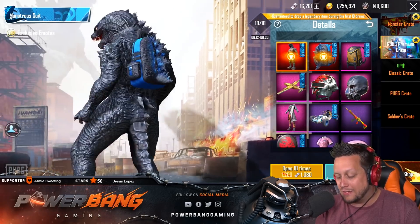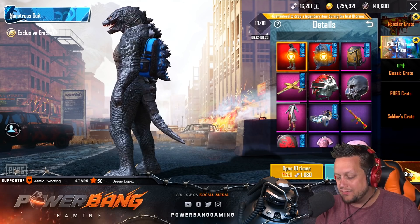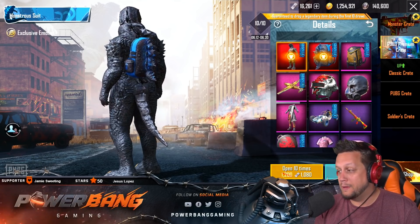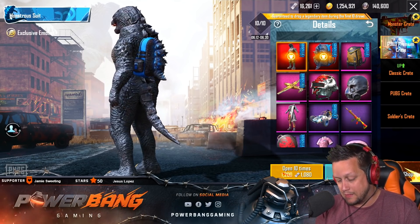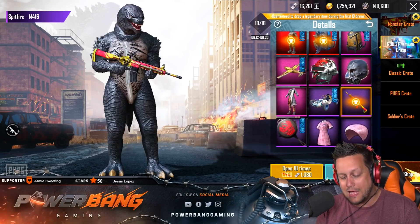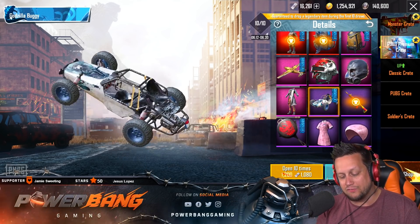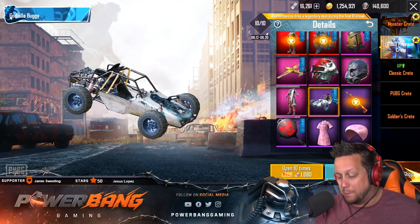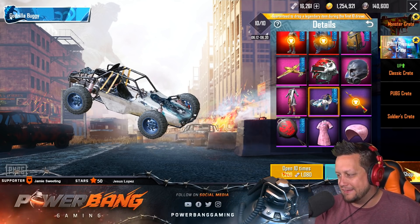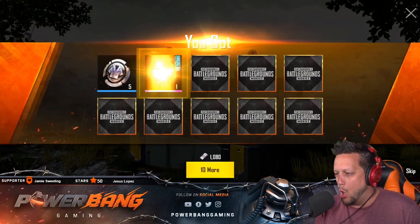Let's check our odds - guaranteed to drop a legendary item in the first 10 draws. PUBG, I've got to say I'm liking the direction you're going with the crates, I like this guarantee stuff. Last time that was probably why we got the M4 Spitfire unlocked. We also had the Godzilla buggy, really digging the look of that one. It's time to go to town ladies and gentlemen - we're going to open up these bad boys and cross our fingers for some Godzilla action. Round one, fight.